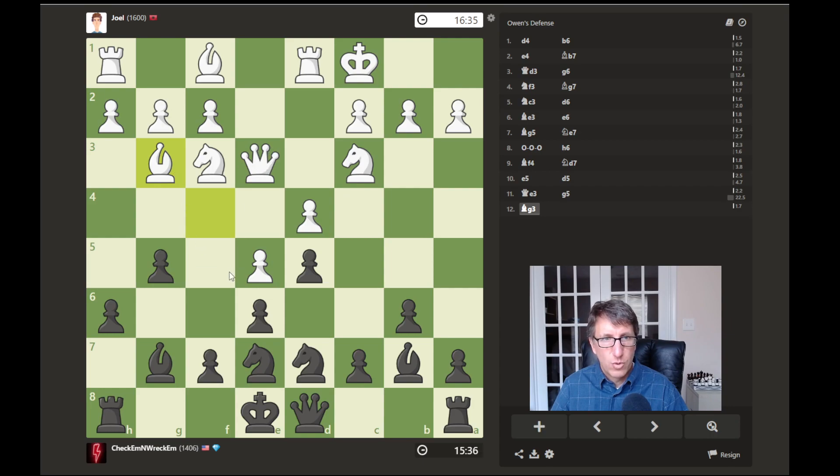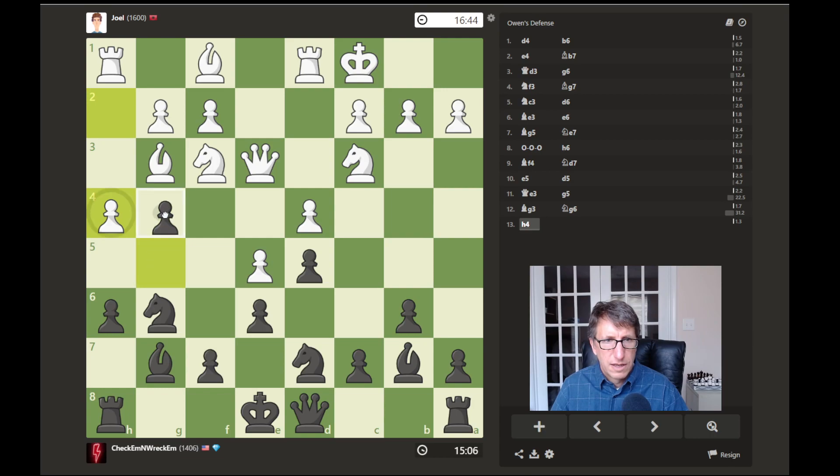But if he moves his queen away and we take, that would open up this rook here on the king side, so I don't know if we want to do that. We'll just move the bishop up here. He does attack right there. We could just attack his knight right away — let's attack his knight and see what he does.